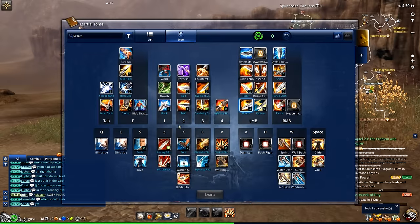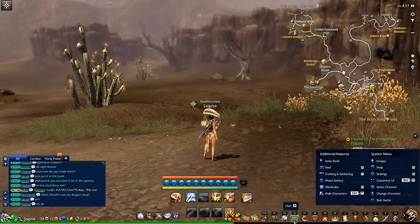Next up is the skill tree. I'm not going to go into depth on this right now — it'll be in the PvP video. But in my opinion this is the meat and potatoes of outplaying your opponent. A lot of the work is going to be done in this screen. This is where you change your abilities and make certain ones stronger.